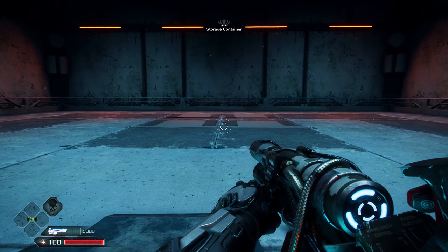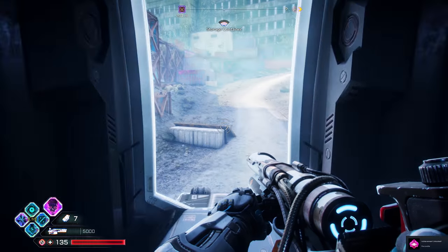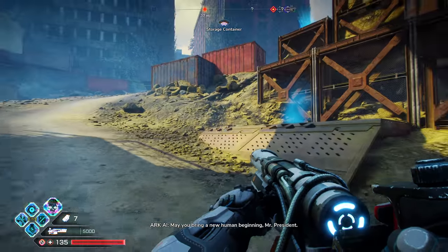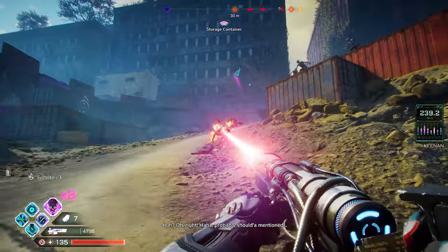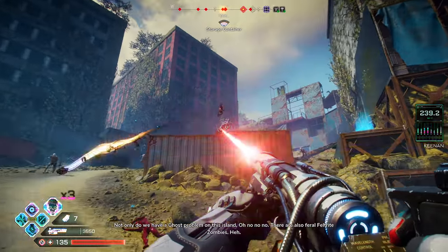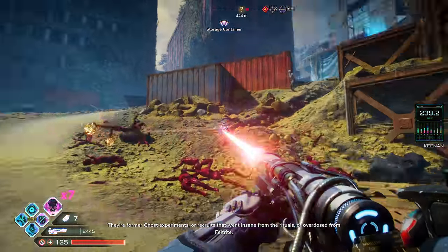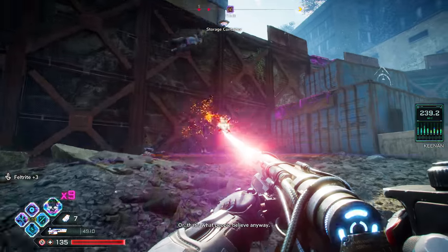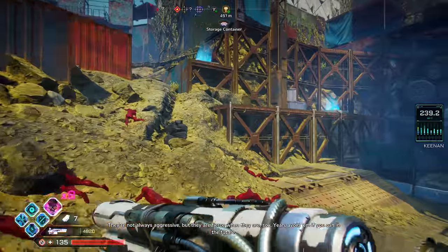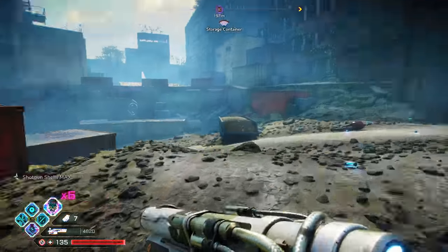The kicker is it uses your feltrite, but it's a laser beam of doom. I just filled it up. Not only do we have a ghost prop on this island, there are also feral feltrite zombies. They're not always aggressive but they are fierce when they are, so avoid them if you can. They are now sniffing out that I have a feltrite weapon.